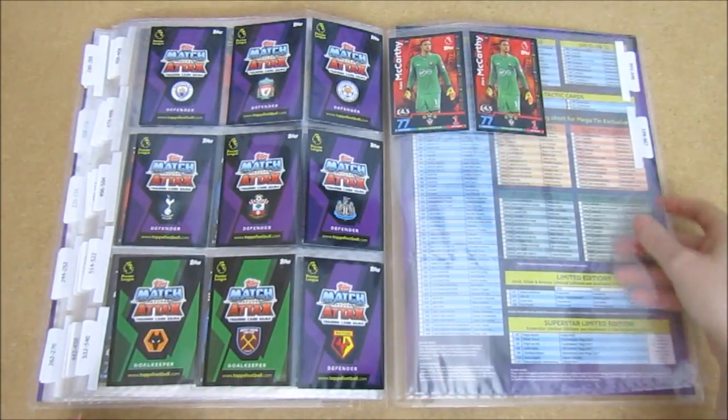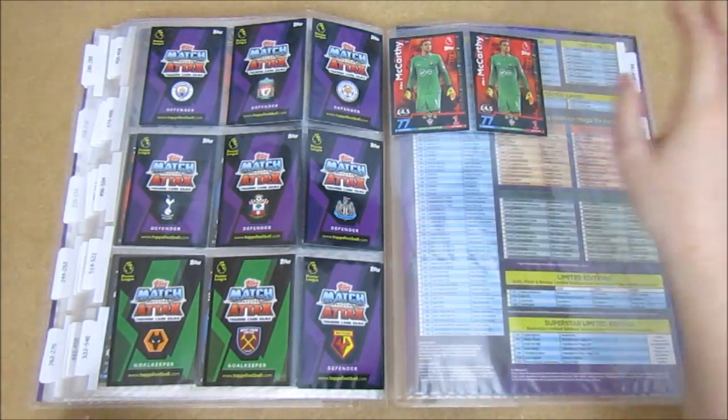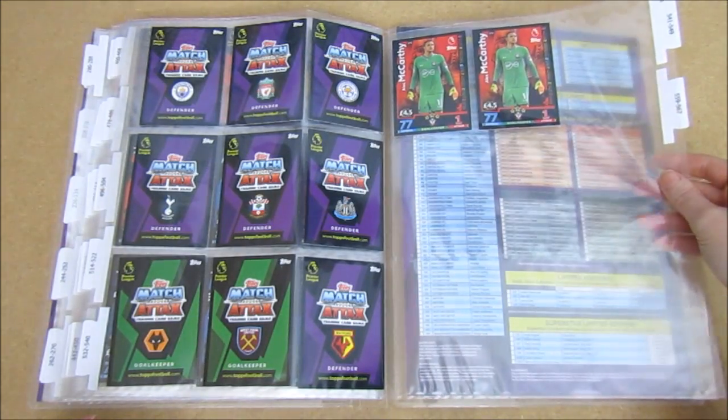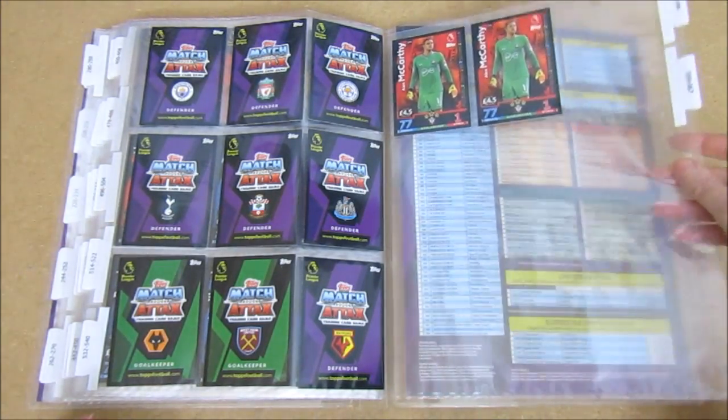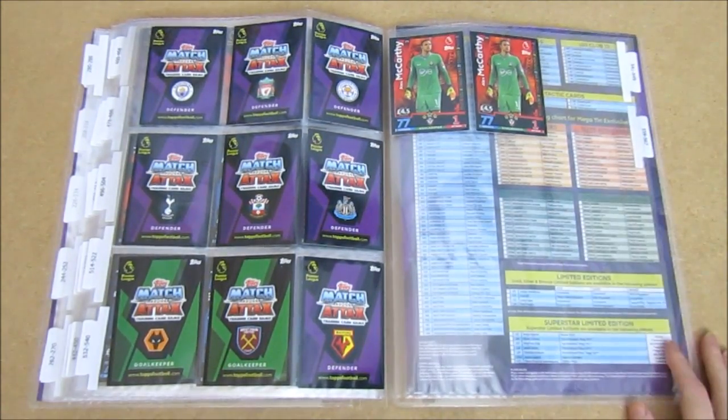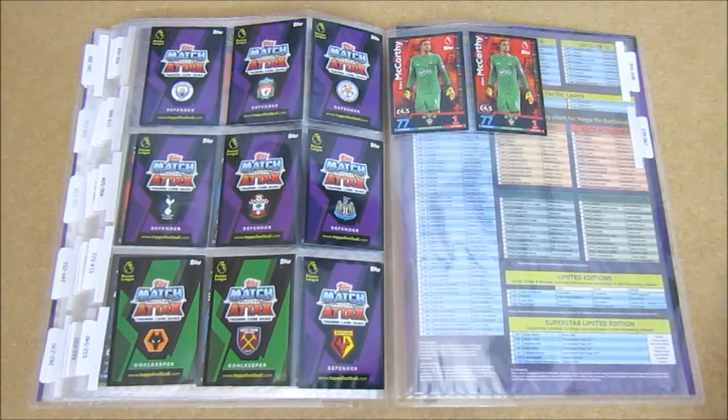In the back we have two of the Error McCarthy cards. These are supposed to be a fan favourite, but there were accidentally a few made without the holo. They came in the magazine preview packs before the collection was officially released. We managed to pull two of those, which was pretty cool - a nice little double error - so we've popped them in the back.